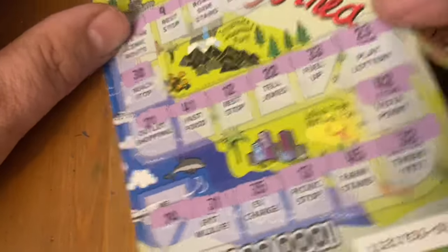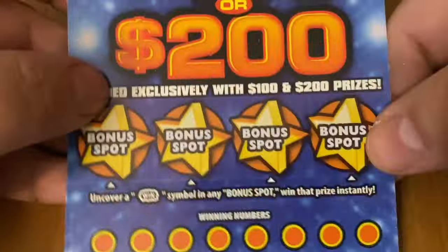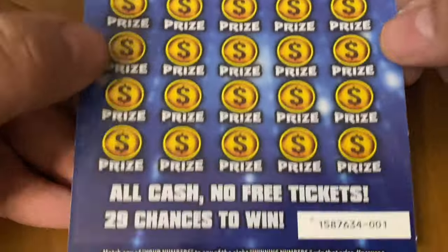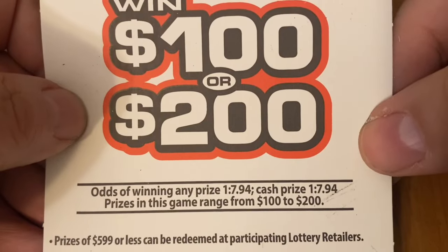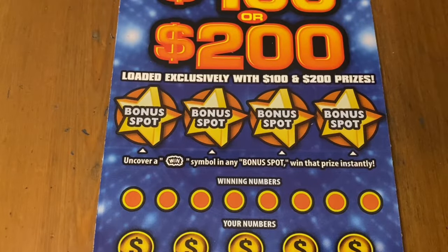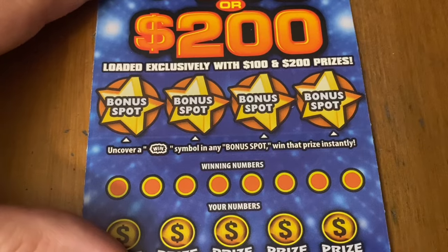So it looks like I only won on one ticket unless I missed a number. All right, we're doing the $100 or $200 ticket. That's all you can win on here — $100 or $200. You can win by finding the win symbol in the bonus, match a number, or find a $100 or $200 symbol. This is from book four, and the odds are really tough — they're 1 in 7.94. But if I do win on this, it's instant profit today. Fingers crossed.